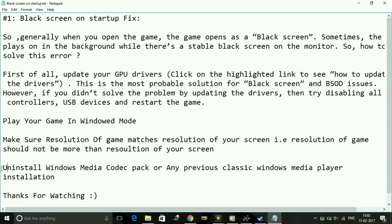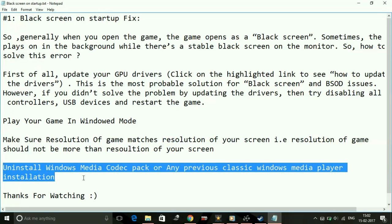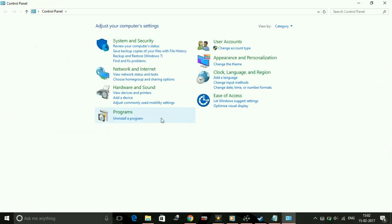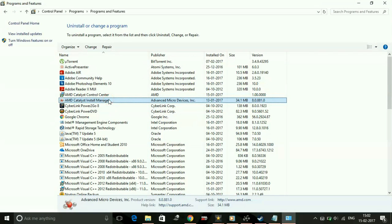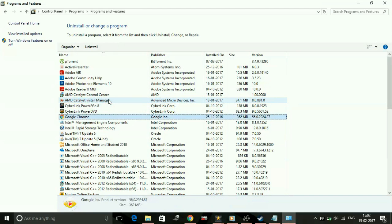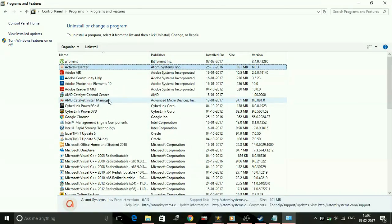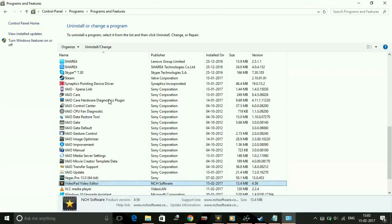The last thing you can do to fix this issue is uninstall Windows Media Codec Packs or any previous Classic Windows Media Player installation. Go to Control Panel, and under Programs click 'Uninstall a Program.' If there are any Windows Media Codec Packs or previous Classic Windows Media Player installations, look for them.